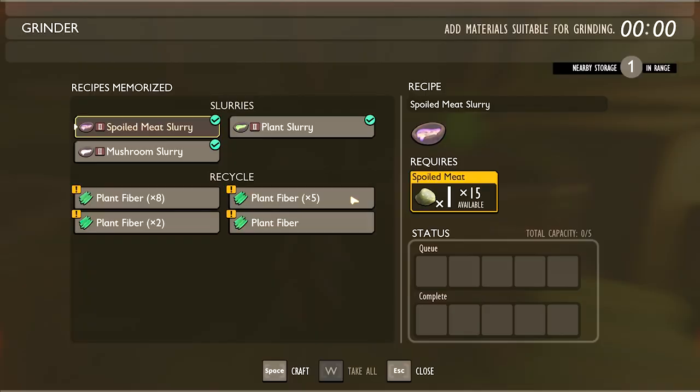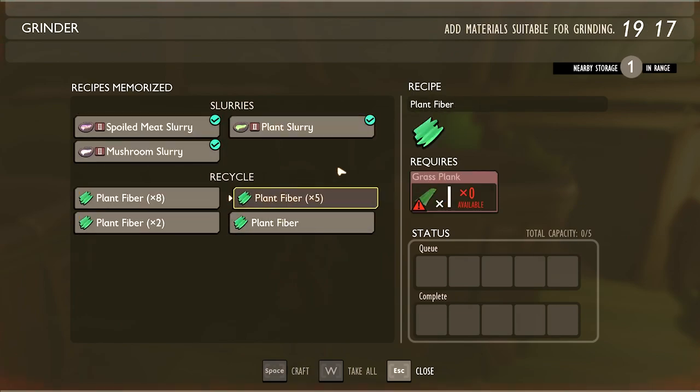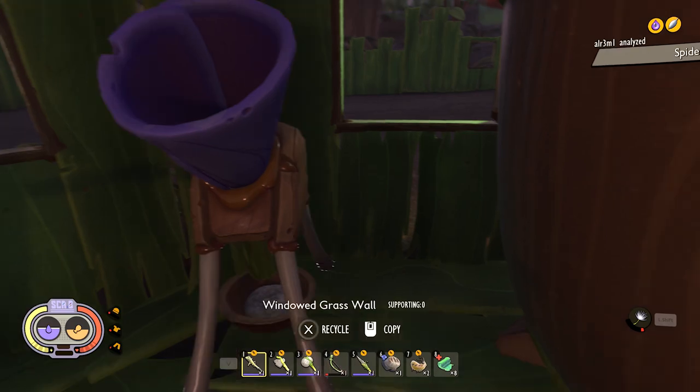That's pretty rad! Plant fiber is kind of important for a couple of recipes, including my favorite — the healing wraps. They give a heal-over-time regeneration, so using one really heals you well over time and I love that. Also, if you shove a weed stem, clover leaf, or grass plank into the grinder, it actually spits out a lot of plant fiber — like times eight or times five. That's really cool.